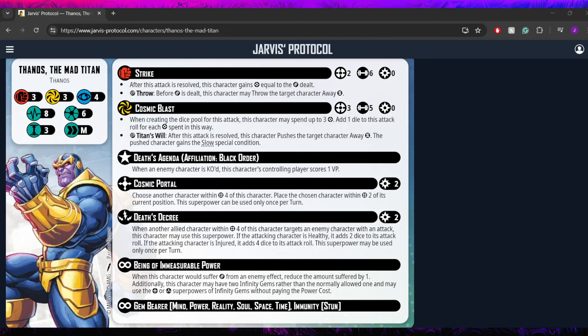He is a gem bearer and is allowed to bear any of the stones, but as specified he can only have two at a time, so you can never have the full gauntlet on him. That would be kind of ridiculous — it would also make him a 12 threat. And lastly, he has immunity to the stun condition, which is certainly very, very nice. He can spend power fairly quickly if he wants to, so being immune to stun is very helpful in that regard.